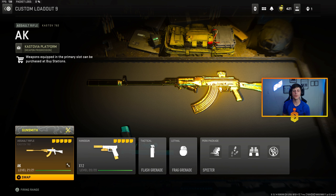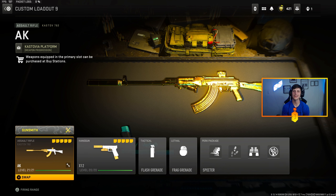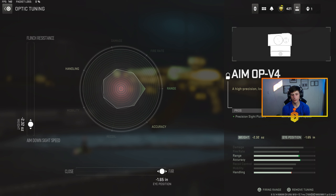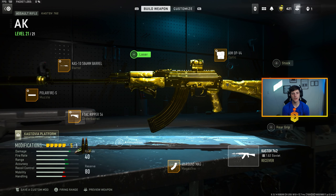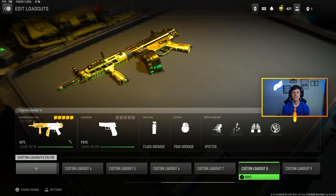The only real standout meta right now would be the ISO Hemlock, the Raal, and the Sakin. The Kastov is super solid — I love running it all the time — I just don't think it's the best because of the recoil, which a lot of people can't control. All these guns are viable; run any of these classes and you will enjoy the play experience so much more. For the Kastov build: Ammo PV4 tuned at minus 2.32 and minus 1.65, 40-round mags, F-Tec Ripper 56 at 0.62 and 0.23, Polar Fire S at 0.68 and 0.65, and the Kastov 10 barrel at 0.37 and 0.28.